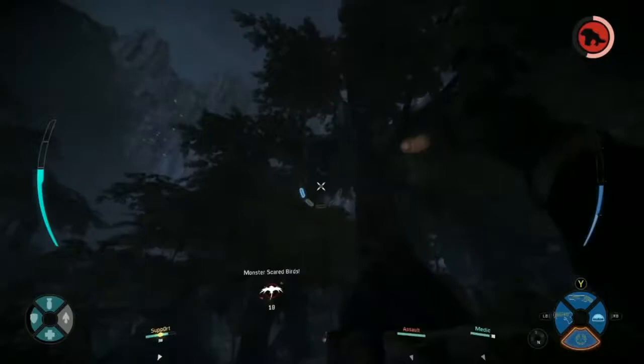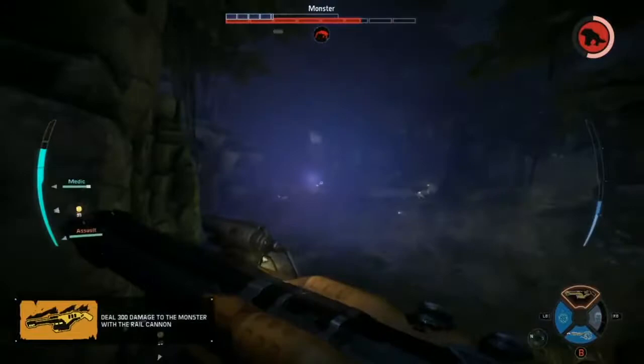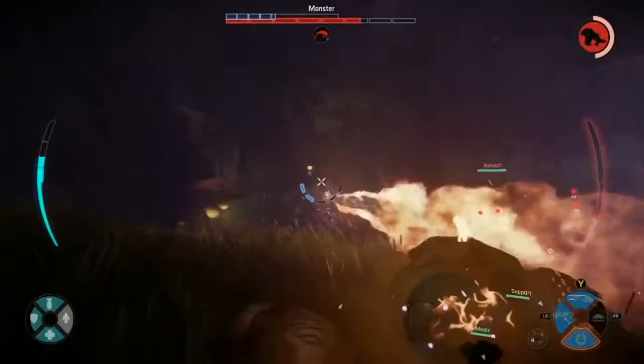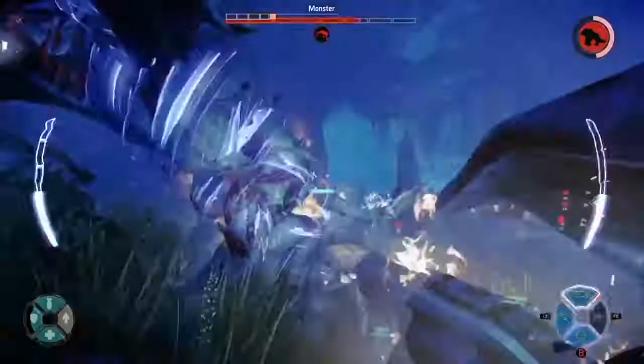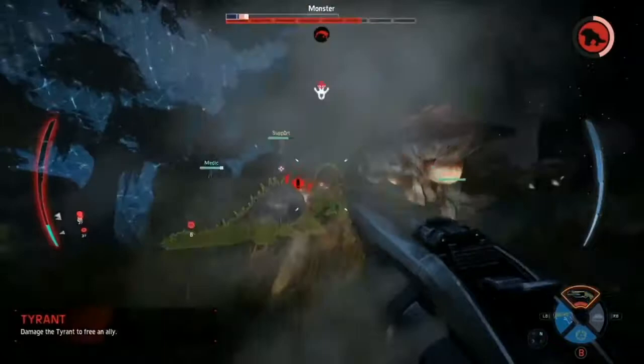Now we're jumping over to our new trapper class. You're seeing some of those stasis grenades — that's going to slow down a large area. The monster crosses one there. You're going to see those blue rings get on him; once those are on the monster, it's going to greatly slow his actions, reduce his jumps, and overall make it a lot easier for your team to get that damage done. Really hard to move and jump when you have the stasis grenades. Oh, it's a tyrant — a very unfortunate dome. Although if they could get that perk, they could trade that damage bonus for a health regeneration.